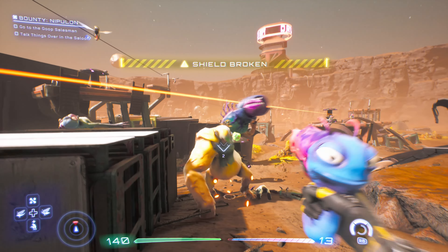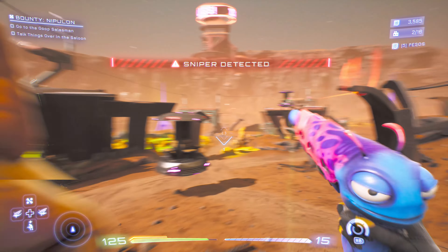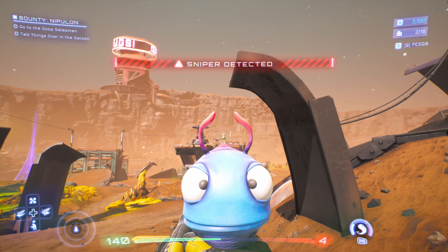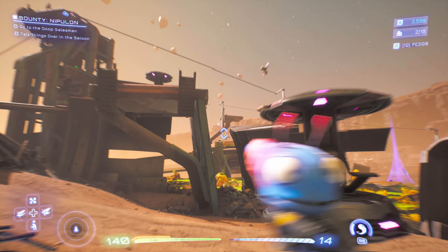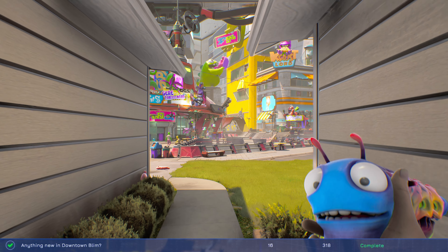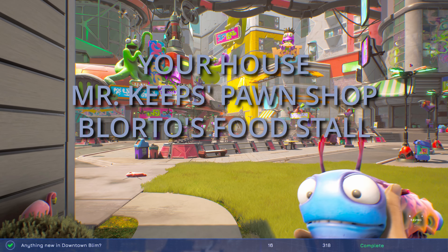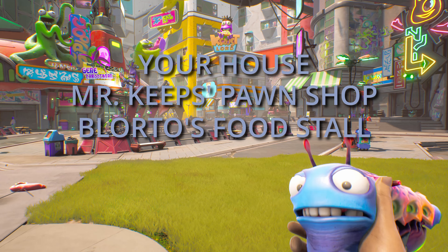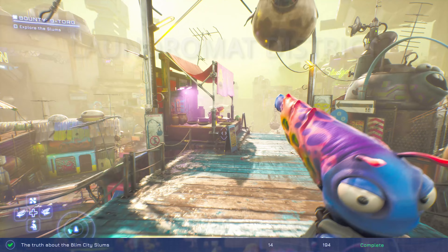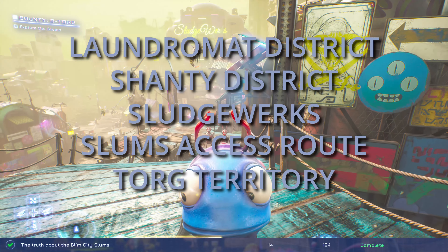For any discovering locations challenges, you can wait until you're going for the Luglocks collectibles, as those will take you to every needed location. Discovering the three locations in Downtown — your house, the pawn shop, and Blordo's — are all story locations you'll get naturally. Discovering five locations in the Slums — the Laundromat District, Shanty District, Sludge Works, Slums Access Route, and Torg Territory — you'll also do naturally throughout the story.